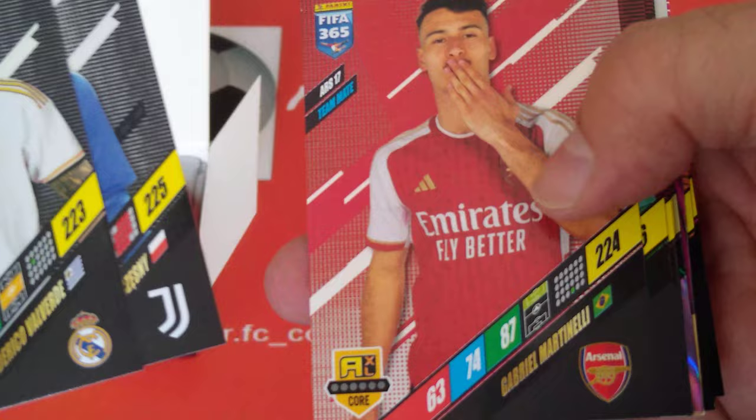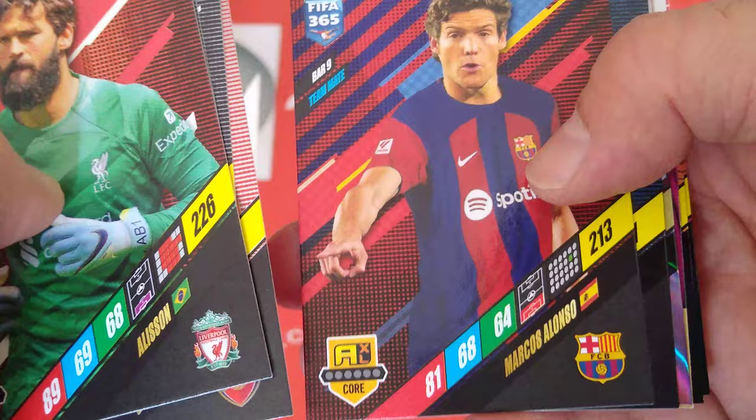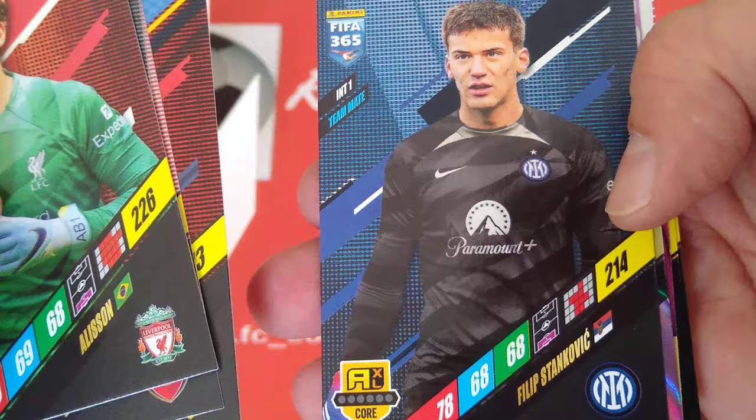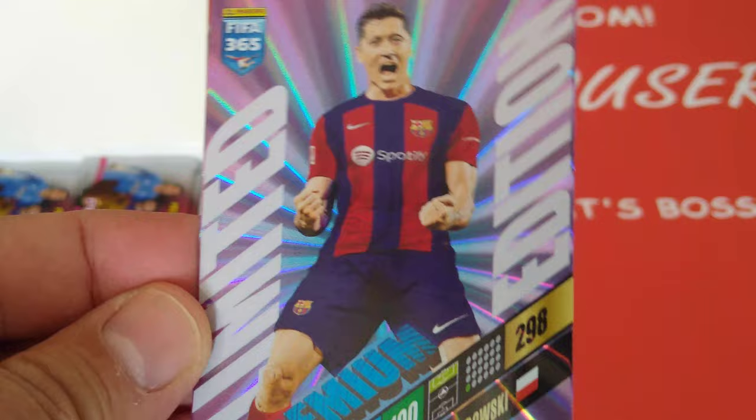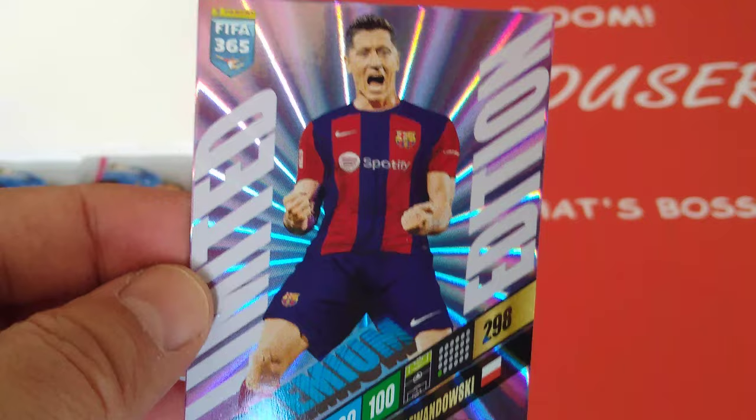We'll go with the base cards: Valverde for Real Madrid, Chesney for Juve, Martinelli for Arsenal, Alisson for Liverpool, Alonso — that is Barcelona — and Stankovic, goalkeeper for Inter Milan. Boom! First limited edition: Lewandowski! Look at that — 99, 99, 100 for the premium. Look at that, very nice card.